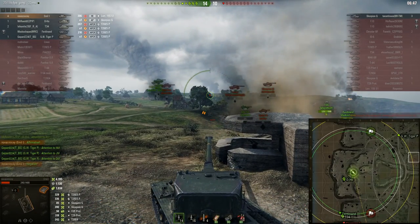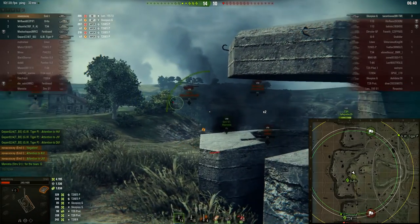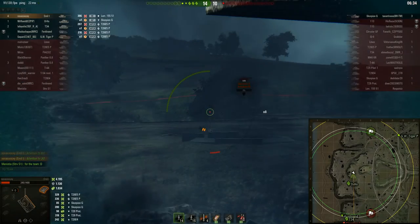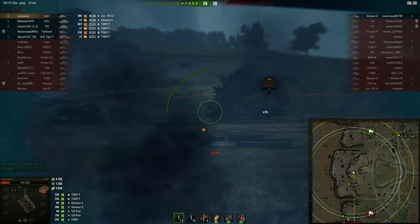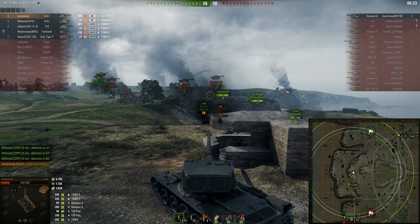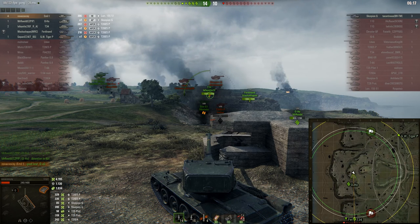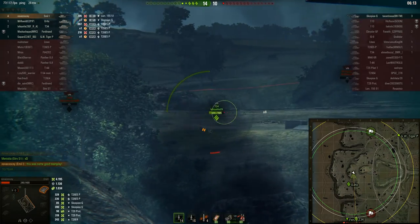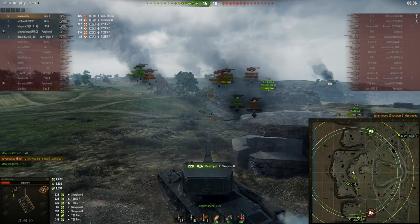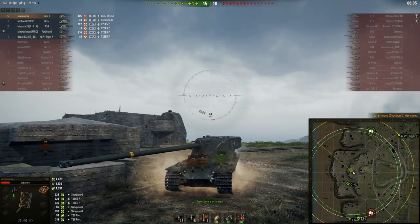There's only a Scorpion G left on the enemy team, and it's just a case of spotting him. That's not going to be too hard as the T-34 and the Ferdinand on Novokosi's team are closing in — just a matter of that Scorpion getting proxy spotted. The S1 says 'for the team' — well done, buddy. Novokosi's not taking any risks, just playing it safe, and he should, realistically, because he did really well this game and he does not want to fluff at the end. The Scorpion G gets spotted, another teammate puts in his shot, and Novokosi puts in the killing blow. Really well done — really good team play.